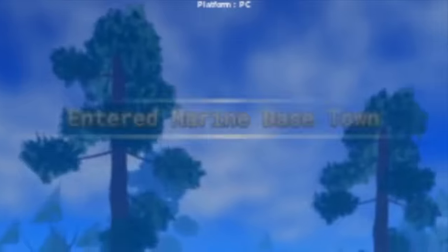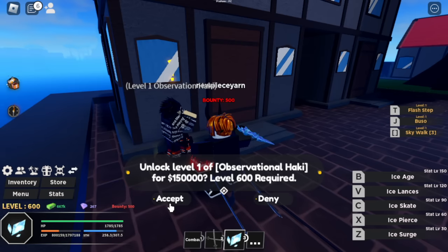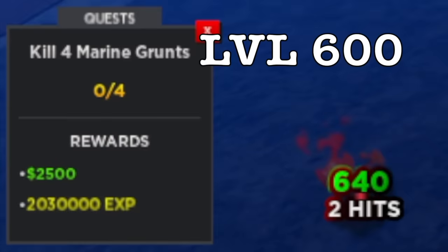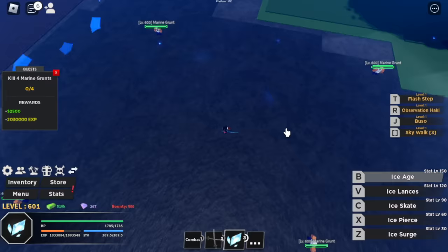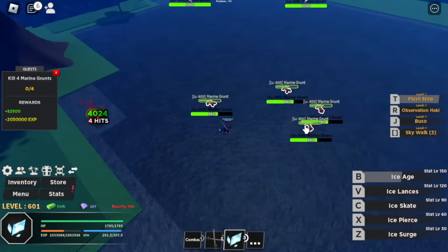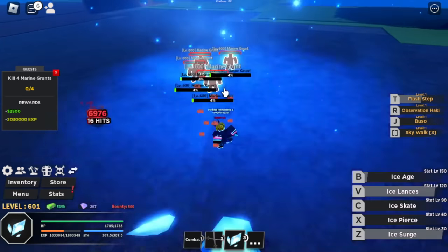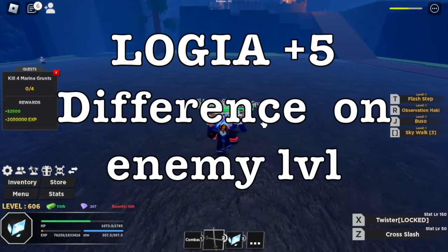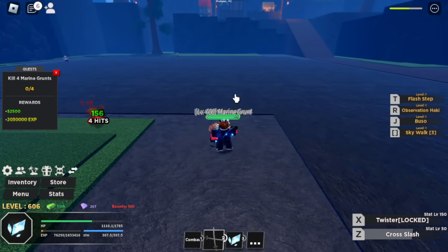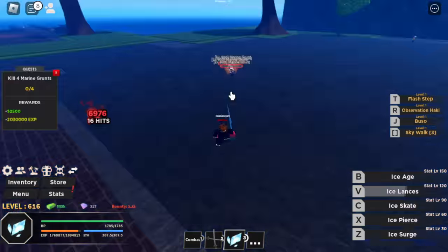At level 600, next stop — let's head to marine base town. To unlock Observation Haki, you need level 600 and 150,000 bellies. Our target here is marine grunts. With Observation Haki, you can dodge attacks and check their HP. Logia effect will take effect when you have five or more levels — plus five to their base level, and you will unlock your Logia effect.